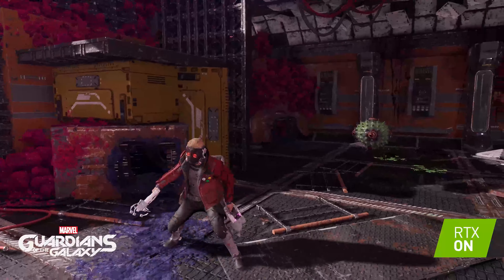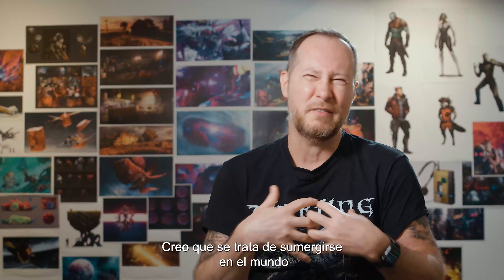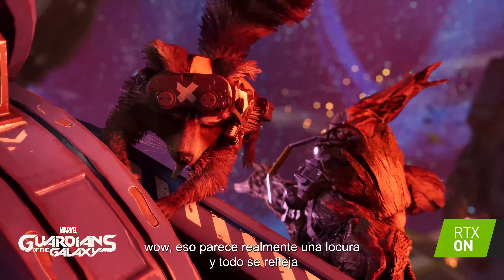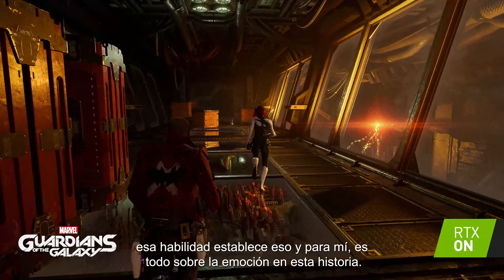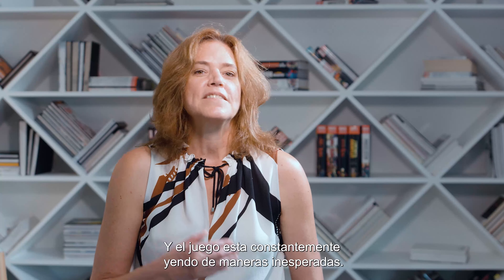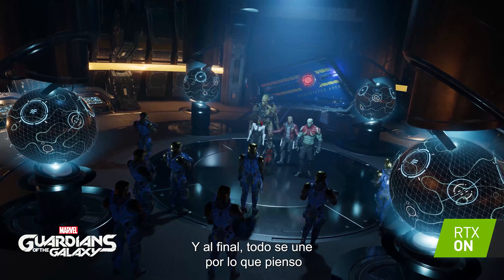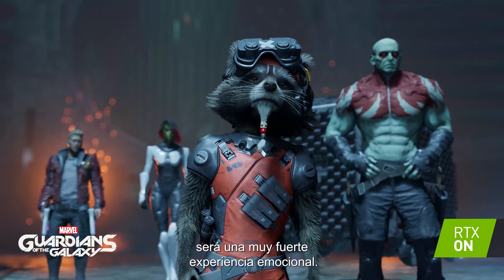We have an environment that's mostly made of glass — glass floors, glass walls, and glass ceilings. In other environments we have all different elements that RTX is really going to help with. In the Milano, we have a lot of metallic doors. When you're facing the door, you can't really see any reflection because the reflection would be from anything that's behind you. But once you enable RTX, you can actually see a little bit more of the environment. It's something we want to convey throughout the game — that you're there with the Guardians.